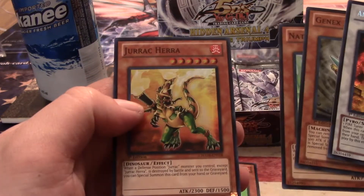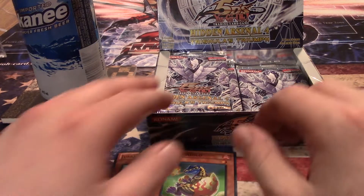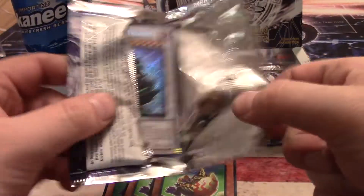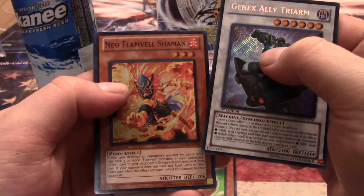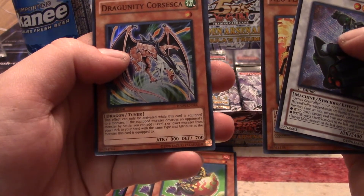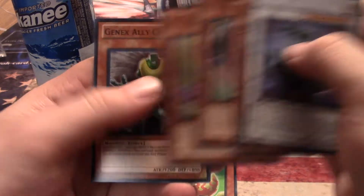Every time I see that white foil I'm like — is that it? No, it's Flameville. Ancient Flameville Deity. There's another Birdman, Naturia Mantis, Jurak Hera. It's been a long time since I've read some of these — some of them I don't think ever saw any play. GenX Ally Tri-Arm — like Tri-Beam from Tien Shinhan. Dragooni Corsica still gets played in Dragooni decks: if it's destroyed by a monster in battle, you can add one level four or lower monster from your deck to your hand. Fabled Cocator and GenX Ally Changer.